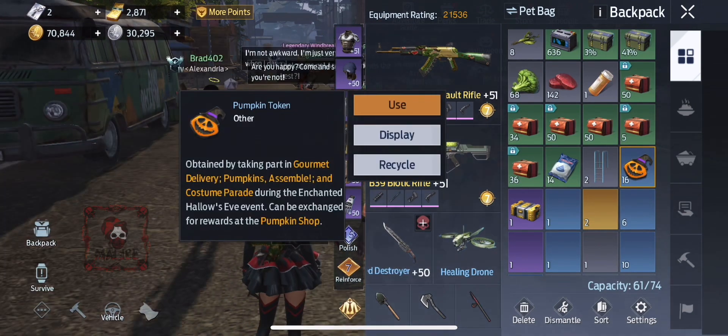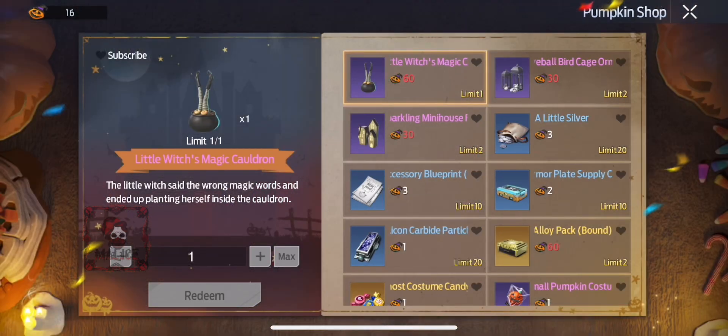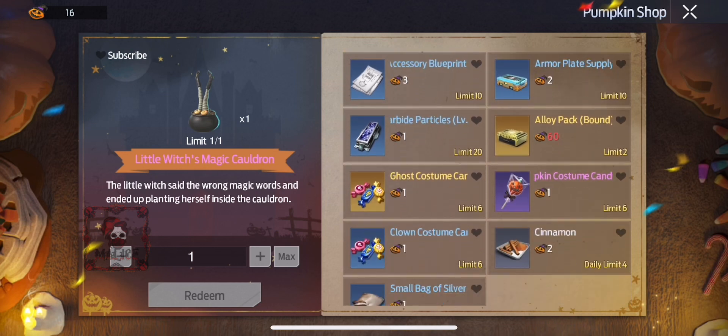They look like this in your inventory, and if you click 'use,' this will be the shop that it will take you to so that you can use those to buy cool stuff.